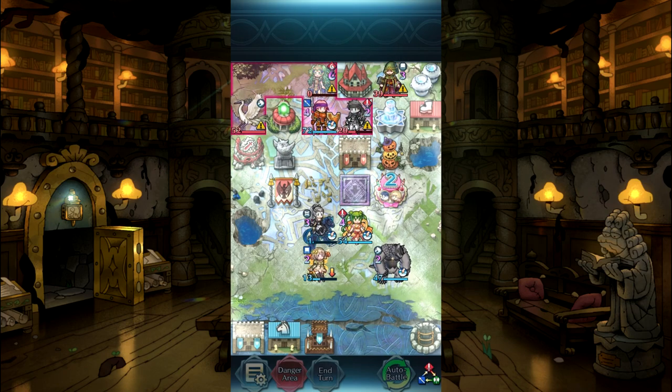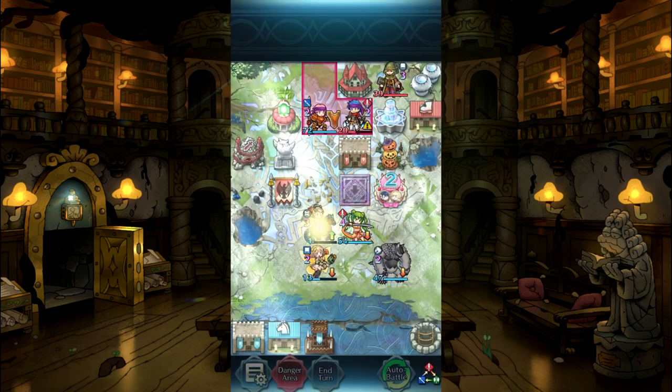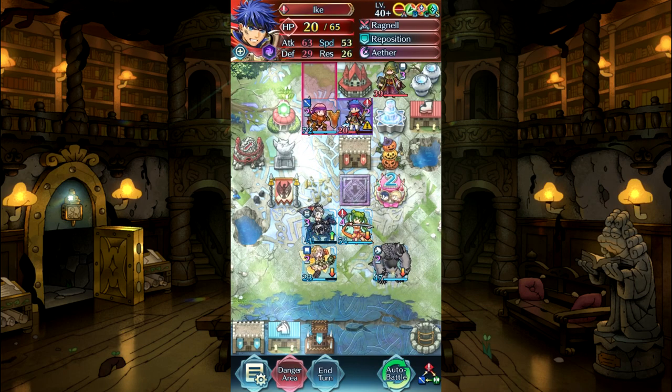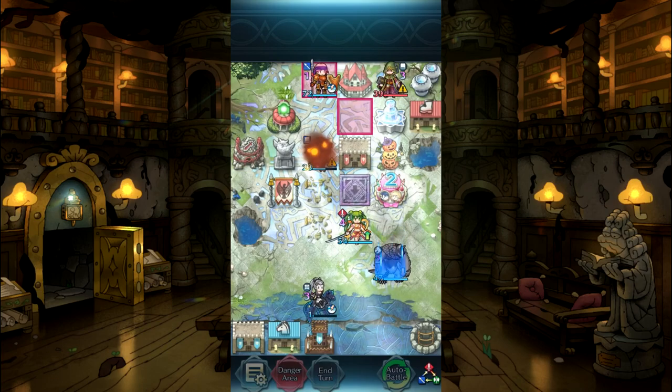When it comes to optimal in this game, sometimes characters have only one build that really works, but for some characters like our presenter today, we have multiple builds. I'll explain the basic concept of how they work, and I will actually show them in action as well, because that's a lot cooler than just showing you a picture of a build and talking over it.